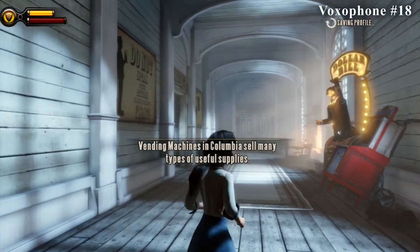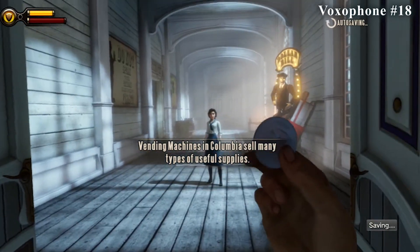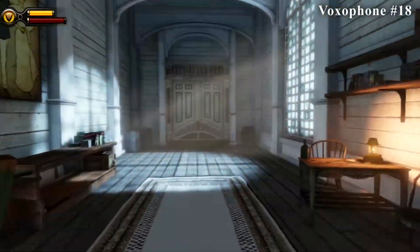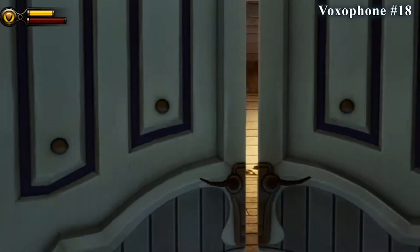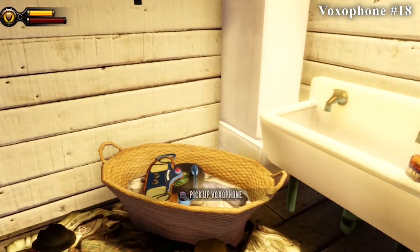You won't have to worry about the next collectible until you come to the area where Elizabeth picks a lock, and then you'll follow her through an office area into this area where she'll throw you money for the first time. You'll get a little tutorial about it, so you can't really miss it. From that point, pass the vending machine, pass the bathrooms on your left, and you'll enter this room and find the collectible in the basket.